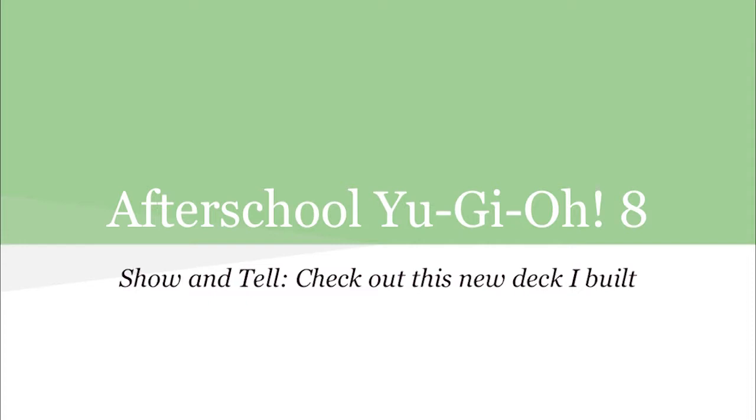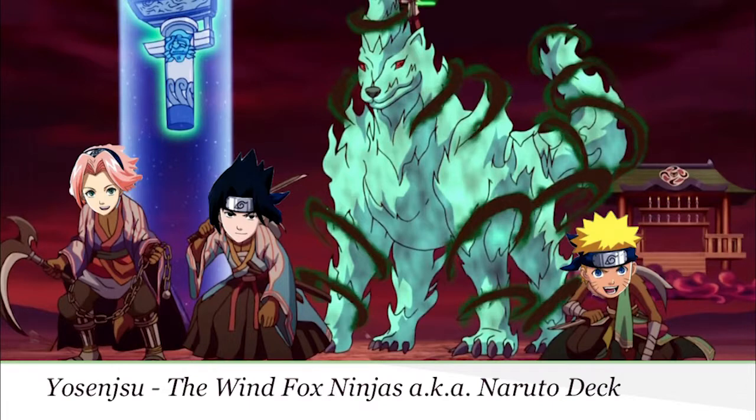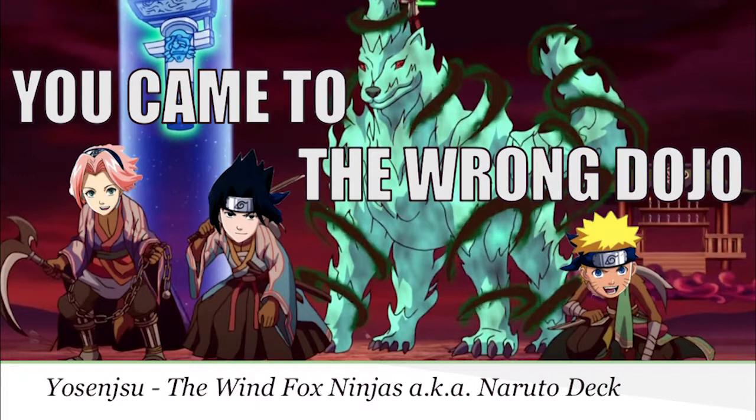Have you guys guessed what deck I'm talking about yet? I'm building Yosenjus. Yosenju is Japanese for demonic sage beasts. They're like wind fox ninjas — look at the big one, it's like an air wolf ghost. It is a normal summoning archetype comprising of wind attribute monsters. The point of the deck is to search and bounce. They also return to your hand at the end phase like spirit monsters. It's a very fast and consistent anti-meta deck. Plus, it's really fun to say — Yosenjus.